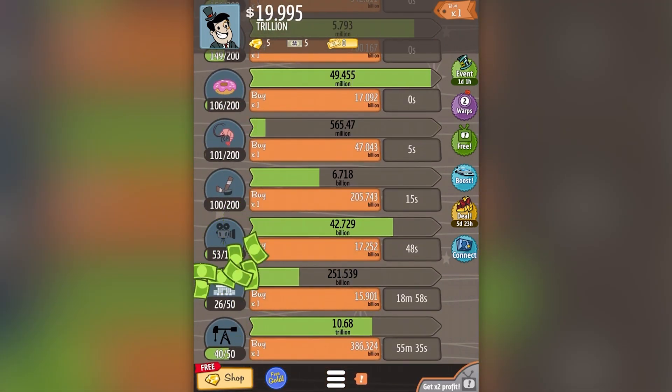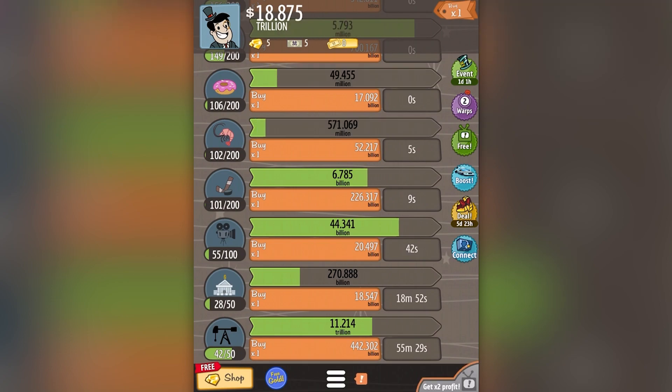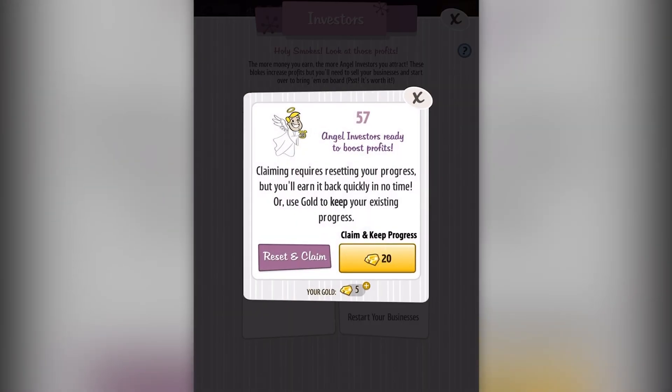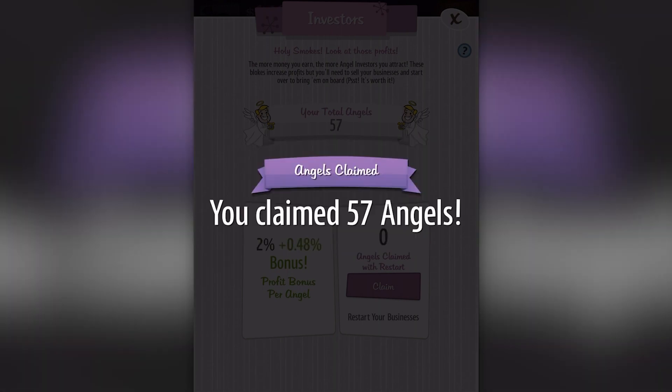I could just leave it like this, ticking away, constantly coming back in, buying some upgrades, and seeing the numbers go higher and higher. But what it's offering me is the chance to bring on angel investors — this will be the first time I've done this, but it comes at a cost. Angel investors, unlike managers, massively increase the value of your business, but I have to restart everything. I can either claim and keep progress by using gold — I've earned some gold passively — but I'm going to reset everything.